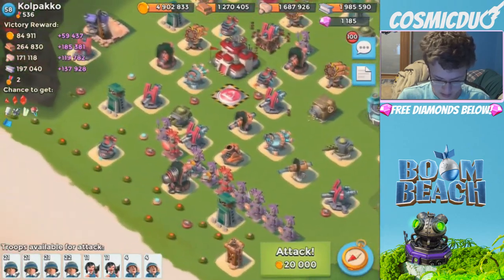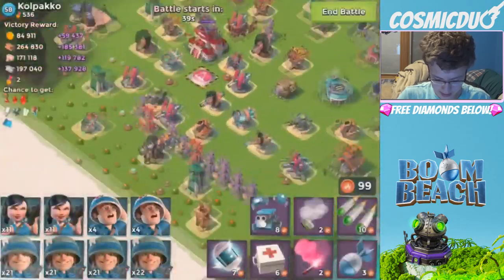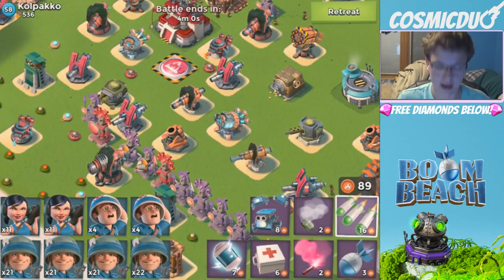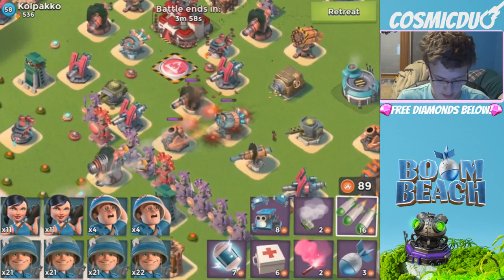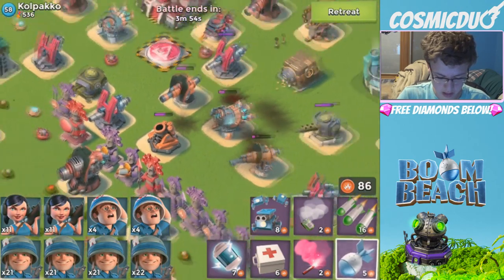Prototypes are bad, unless you have them on your base — or then they're even worse. So what we're going to have to do is take out this base. We're going to throw barrage on. I don't think that was a great idea now that I think about it. It's going to cost the barrage up — I could have just used two artillery, but that's a-okay.